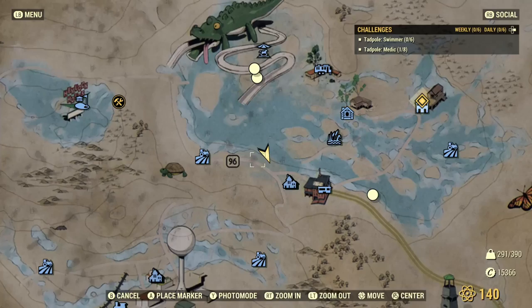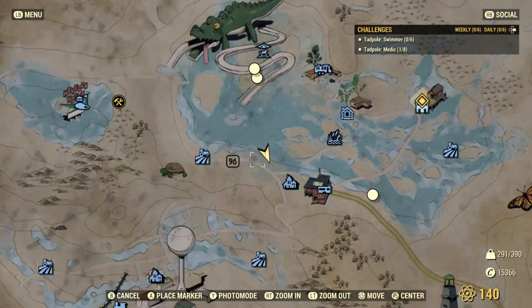Next you need to go to this location not too far away. You will need to go inside the broken RV and read the letter in the backpack.